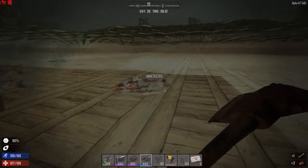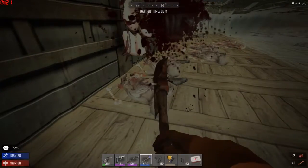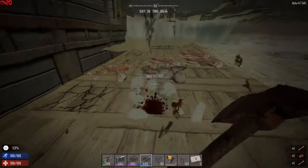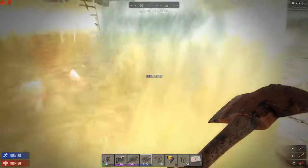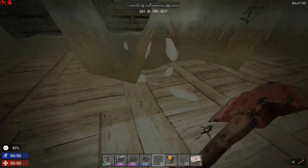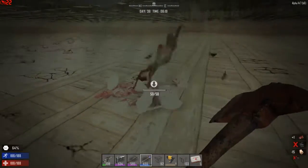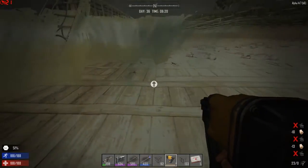I was hoping the water would wash away the gore blocks like it used to back in - I know alpha 12, maybe alpha 13. I know it used to wash away gore blocks in 11 and 12. And as you can see there's a lot of damage down here, a lot of undead unpleasantness. Occasionally I'm hitting the block and not the corpse. So there's a lot of cleanup involved here, but I've got plenty of wood and plenty of materials to get the job done.